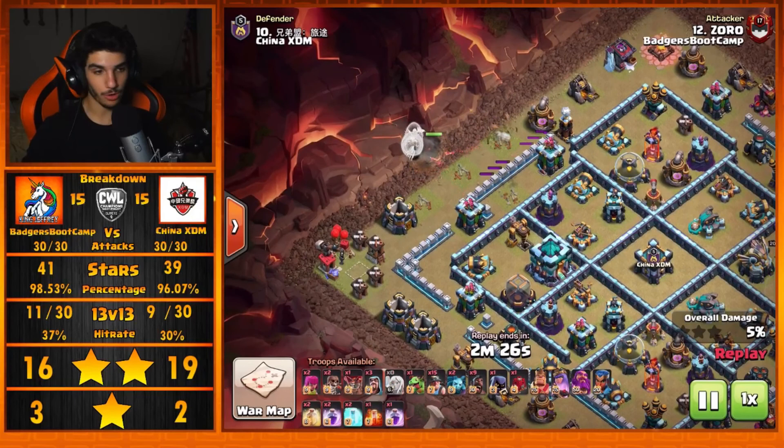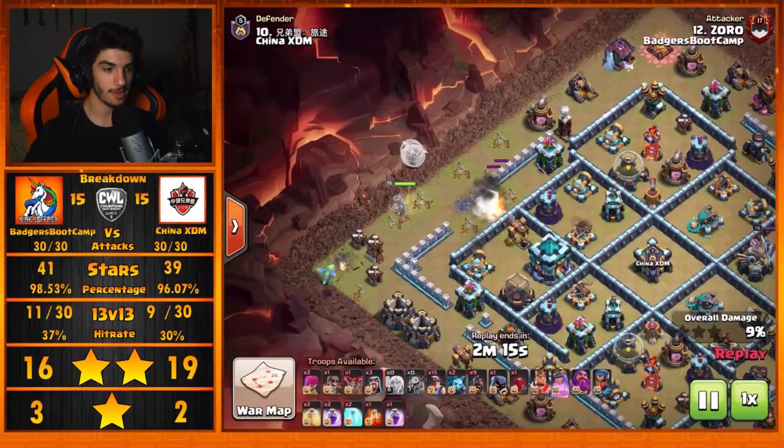Zoro's going to come in here with a Queen Charge by this 10 o'clock side. He starts the Queen, throwing in those Coco Loons in front of her just to make sure there are no Seeking Air Mines out of the gates that will take down the healers. He drops that Queen in and she moves forward for the Archer Tower.